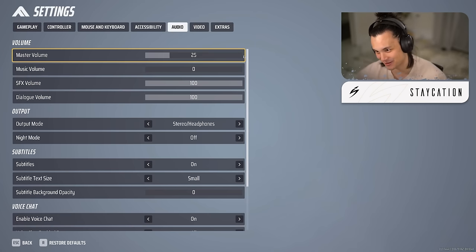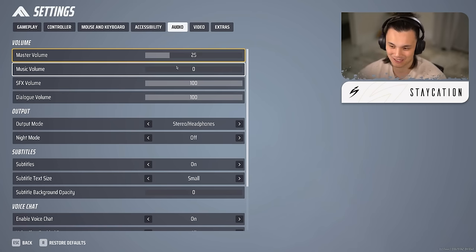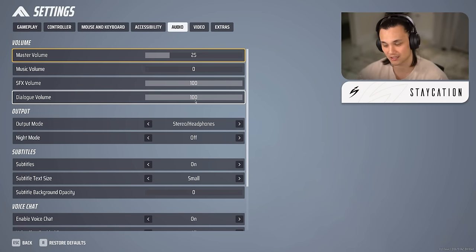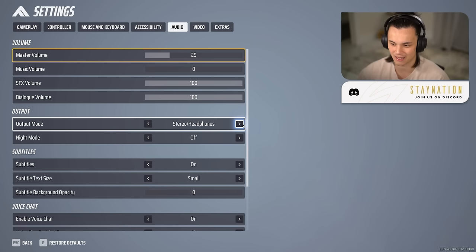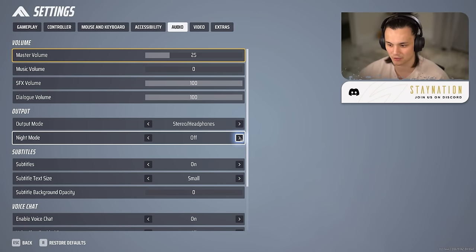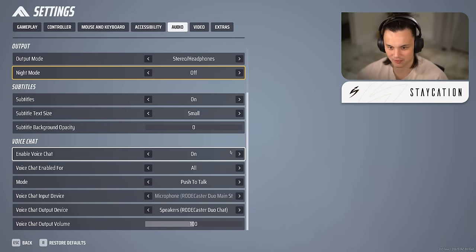For audio: it's a really loud game, so I cranked the master volume all the way from 100 down to 25. Music I keep at zero, though the music is actually decent so you can set it to 10 if you want. Sound effects and dialogue I keep at 100 — there are useful dialogue cues in game that give you information. For output I use stereo headphones, and night mode I keep off since the game is already loud.